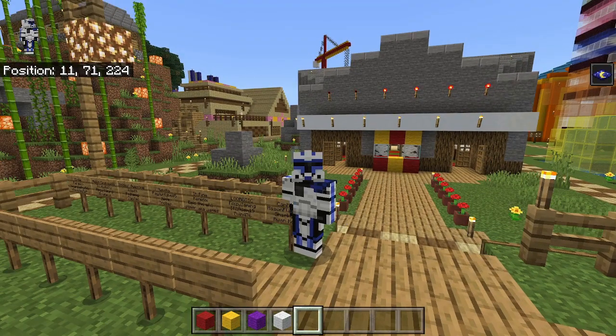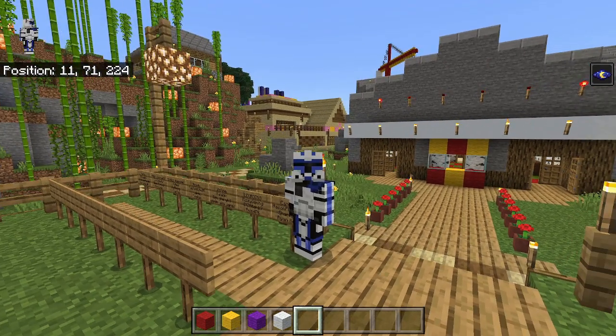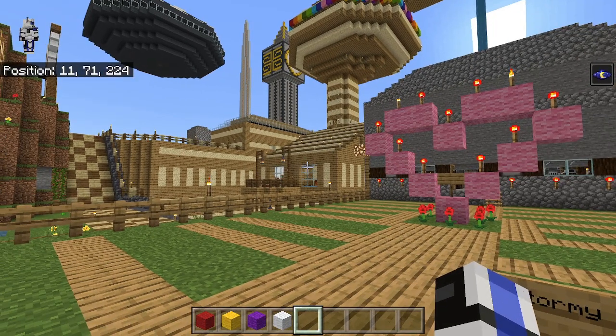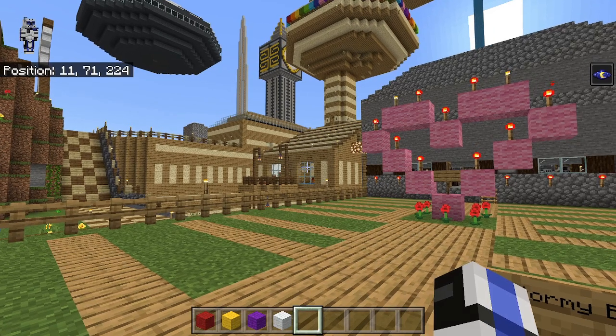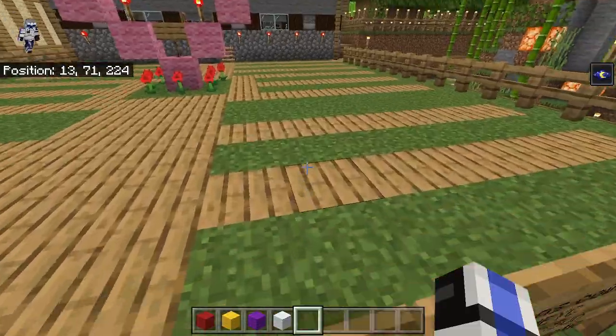Hey guys, this is Captain Rex, and we're back to another video. In today's video, we will be building movie magic. I'm going to be doing my Coda, and speaking of Coda, somebody has found Coda Jr. I think it was in the Good Fortune video, yeah, on top of his shop, and that is Stormy Blitz. So yeah, welcome to the love garden.